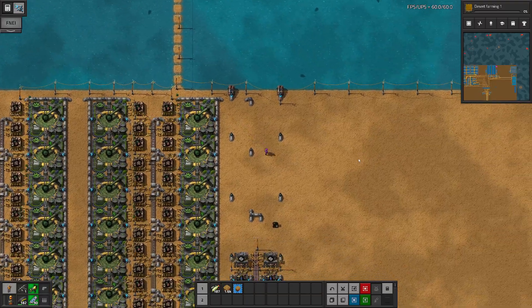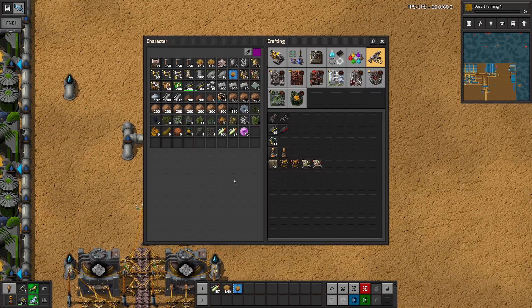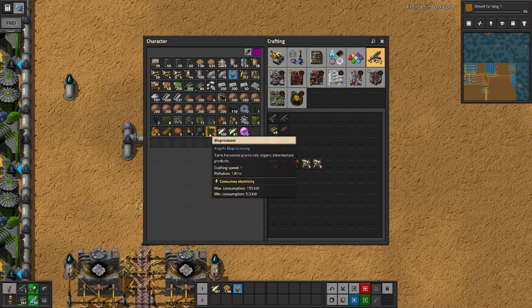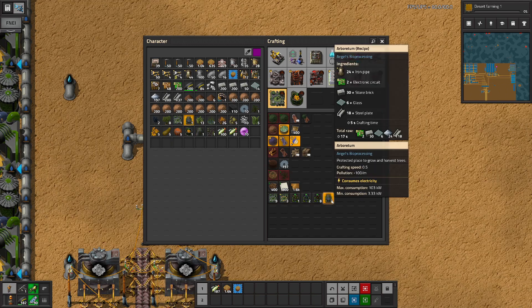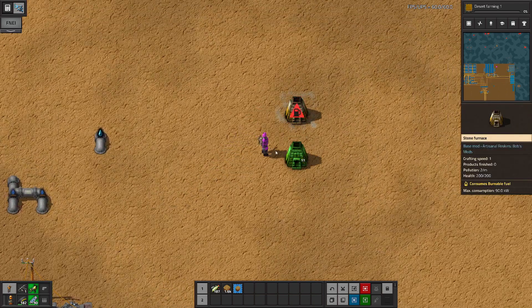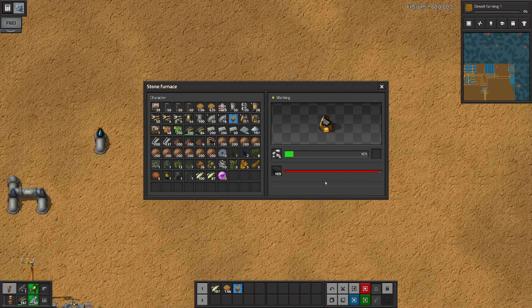I've already brought some stuff up here — some of these other seeds and gardens. I've already made a seed extractor, a composter, a bioprocessor, and an arboretum. The arboretum requires glass. That's why right now the only thing I'm making silicon for is glass — we put silicon ore in, it cooks, and gives us glass. From glass we can make the arboretums.